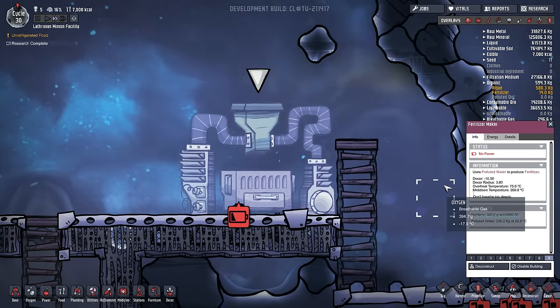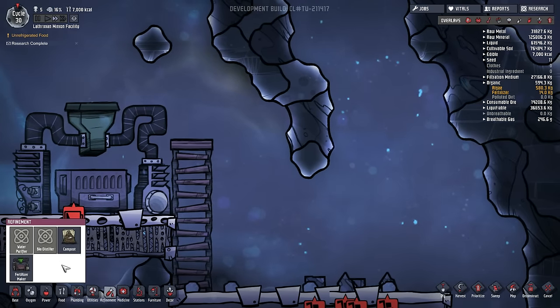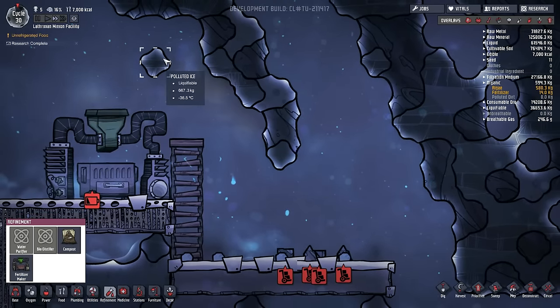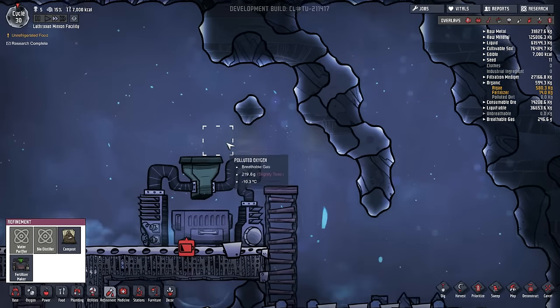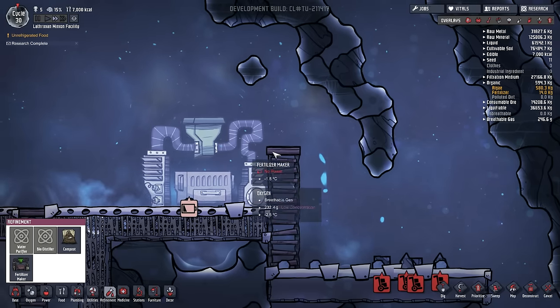How much heat does this actually produce? Let's have a quick look-see. Hello there fertilizer maker - plus 15. That's like half a battery. That's fine, that can stay there. Although it is going to end up melting all of this polluted ice on top of it - which is actually a good place for the polluted ice to melt considering that's what this is using.